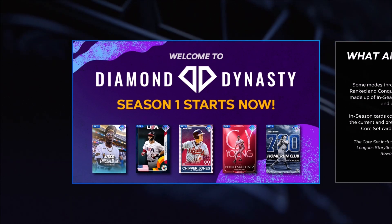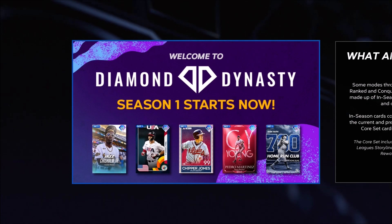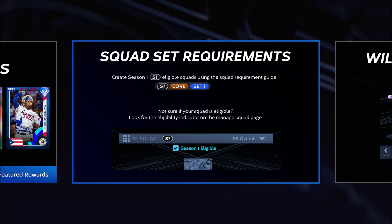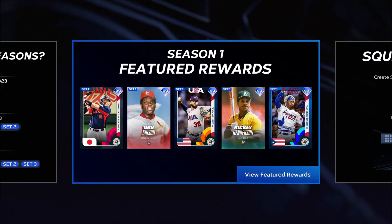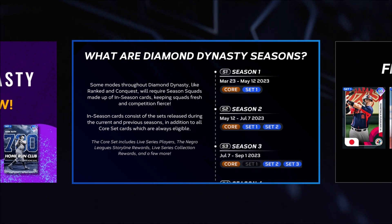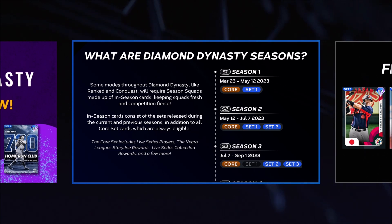That's pretty much what the sets mean — I wanted to break it down and keep it short and sweet. Any questions, feel free to comment below and I'll try to answer them. Make sure you join our Discord where we'll have an MLB The Show channel. The squad requirement screen will tell you what it requires for season-eligible cards — it's pretty much self-explanatory. Set One, Set Two, Set Three each show you how long you'll be able to use them. It's safe to assume there will be four or five seasons, possibly ending with a Topps Finest or The Show Finest type set.